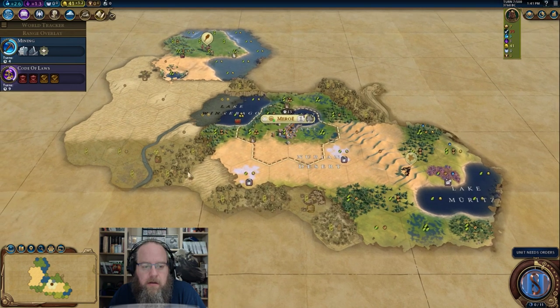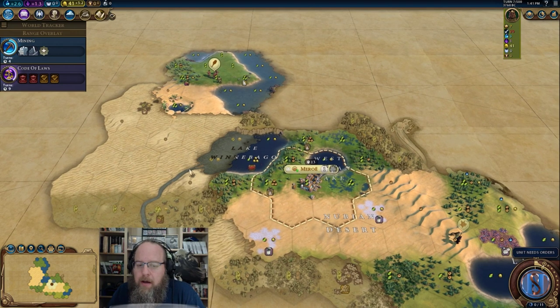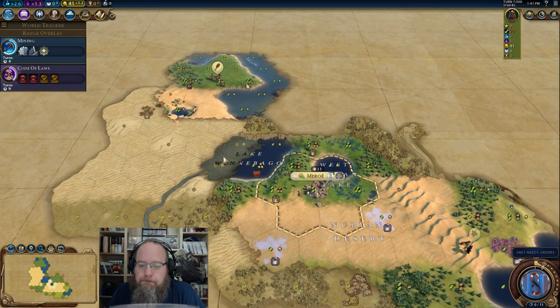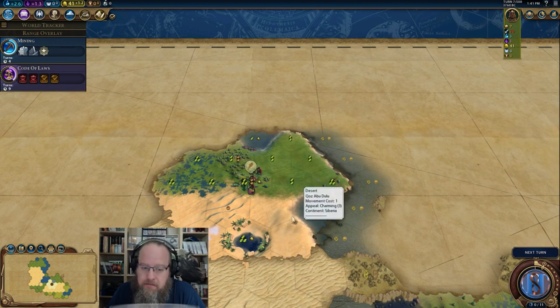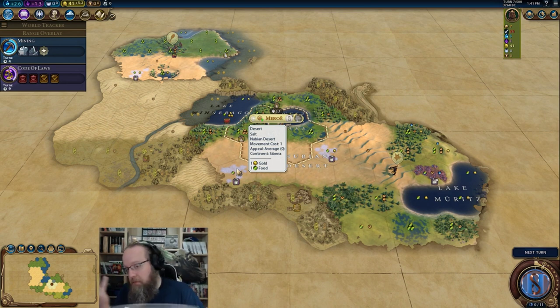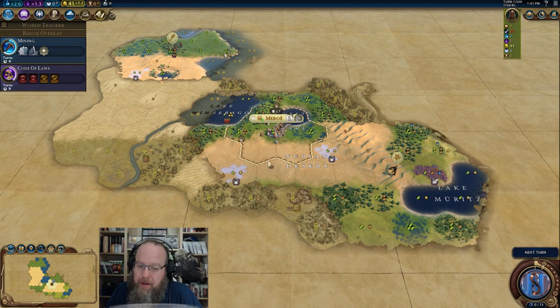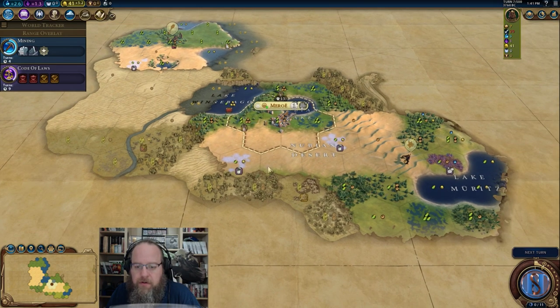That would be three cities across here, maybe another one up there. How much do you move your first settler before building a city? Depends. Turn two settles I don't mind if it's going to be helpful — I like to settle turn one typically. Turn two settles is not a big deal if it's going to be a significantly better city. Turn three settles I'm a little less fond of, but if it's going to be a really, really good city, maybe a turn three settle isn't a bad idea. By the time you get to four, I'm starting to lose you a little bit.